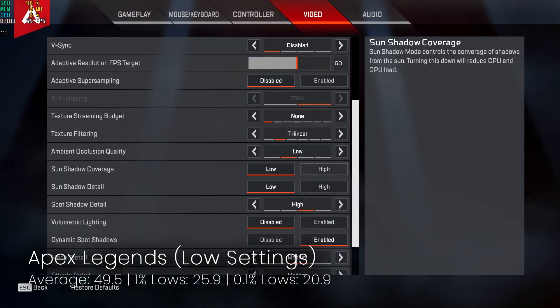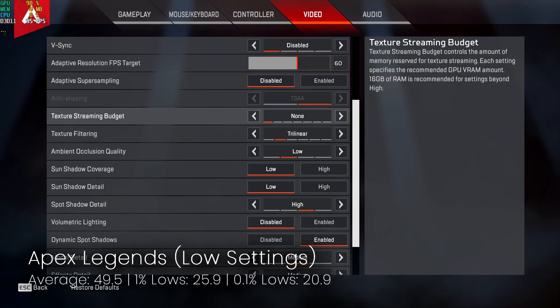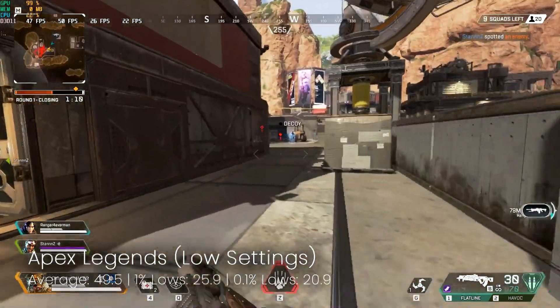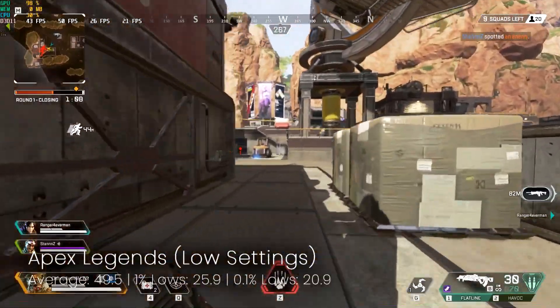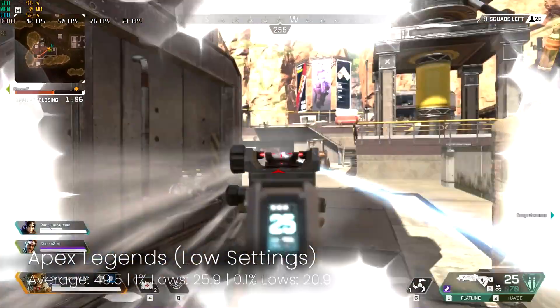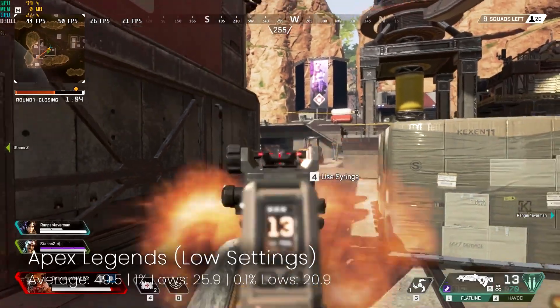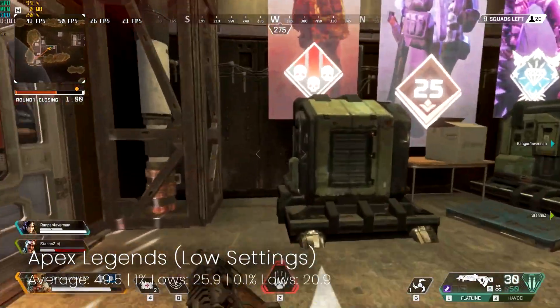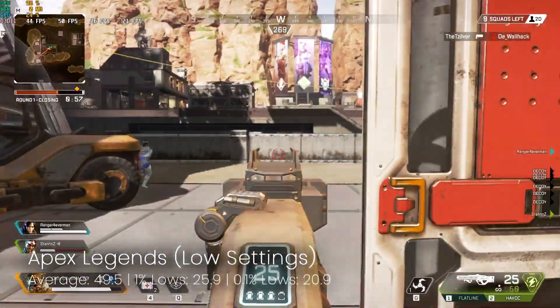Next up, a game I was actually very surprised to see that it ran. I did need to turn the settings right the way down as I was initially seeing some screen flicker, but with everything set to low this thing ran and it ran pretty well. We've got decent averages just under 50 frames per second which in my book is very playable, and it's quite stable with decent 1% lows of around about 25 fps.